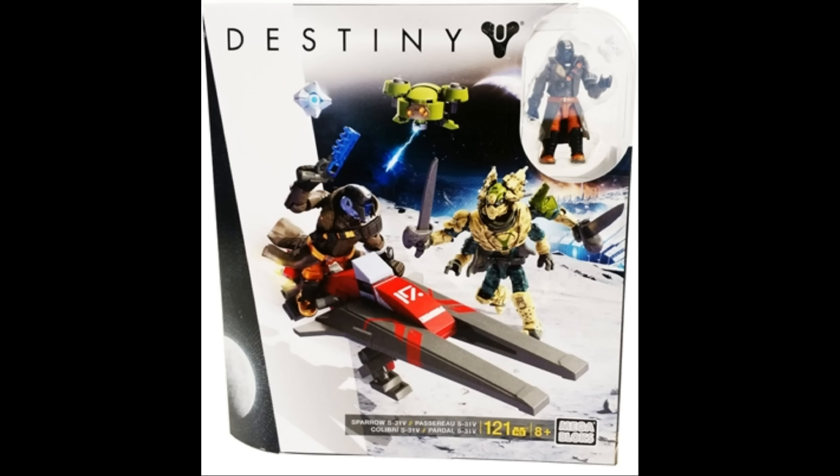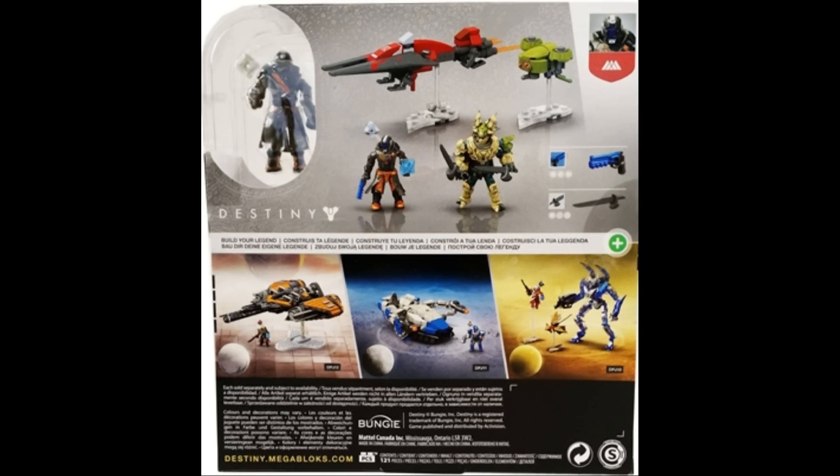The actual Guardians look absolutely amazing — there's so much detail going throughout each figure with so many paint applications, especially on this Warlock. The strap going across his torso has so many different paint applications; his armor pieces, helmet, boots, everything is completely decked out in really nice paint applications. He's using a hand cannon here which looks pretty cool as well, with a blue paint application going across a gray mold.